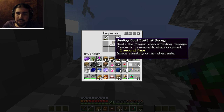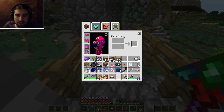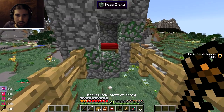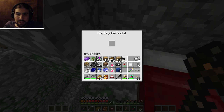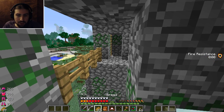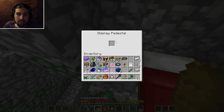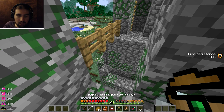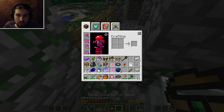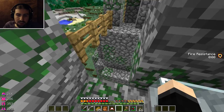Oh! Heals the player when inflicted damage. Converts to emeralds when dropped. Allows sneaking on air when held — that's a pretty cool one. Using this to steal the rest of the treasure. Oh, a passive health boost! So now I should have an extra few hearts. I also really need to make Tinker's heart containers if I can — those would be useful. So is it passive when held or just passive? We'll have to wait and see. Those are some pretty cool artifacts.